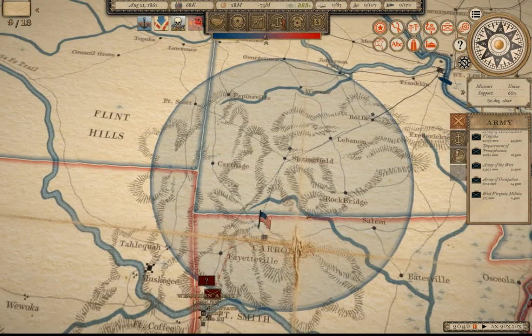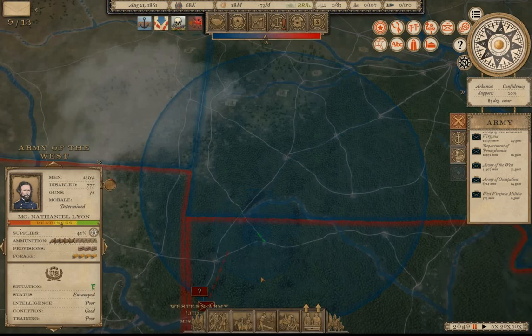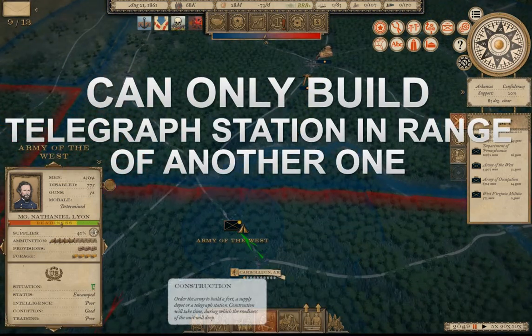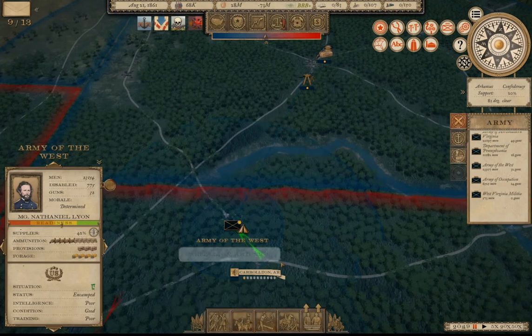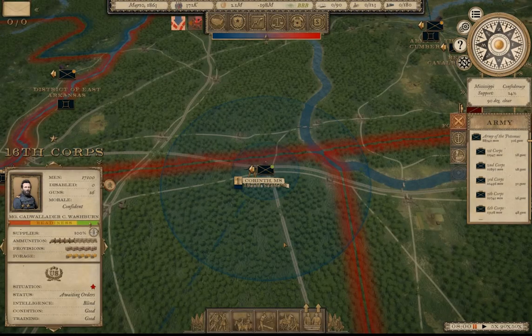As your armies move into enemy territory, as long as they're still within range of a telegraph station they will remain connected to the war department. One important thing to remember: you cannot build a telegraph station if it is not within range of another telegraph station. So as you're marching along, make sure you're still within range of the last telegraph station before building a new one.